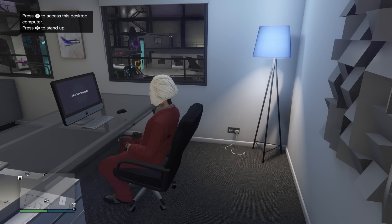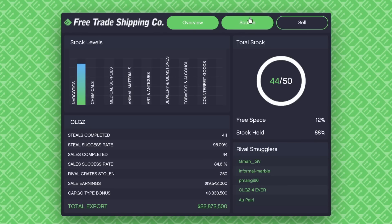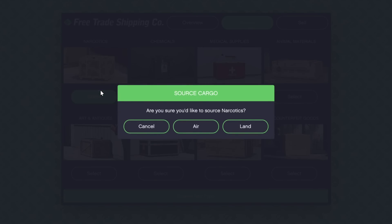Let's start with the source missions. When you log into your computer in the office and go to the Free Trade Shipping Company site, focus on the top three categories: narcotics, chemicals, or medical supplies. To keep it simple, just pick narcotics. When you go to source, it gives you the option to cancel, air, or land — you want to pick land.